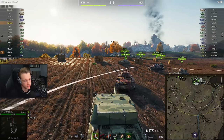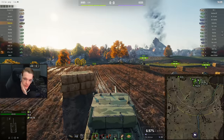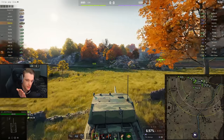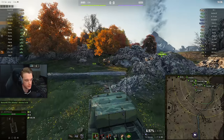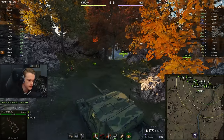We're on Red Shire — pronounced correctly. We're going to go to the standard TD position where we can fire into the heavy tanks, although in a low-tier game there might not be many heavies. There are only two. But we're fast enough to move around the map if there's no action on this side.